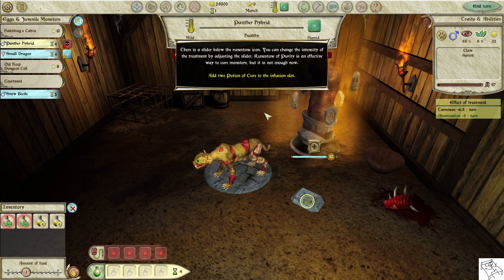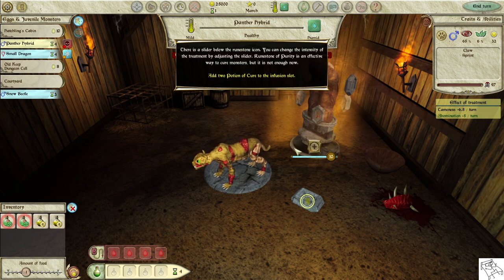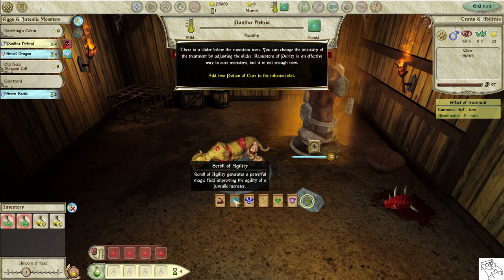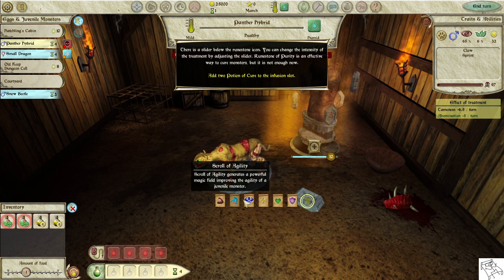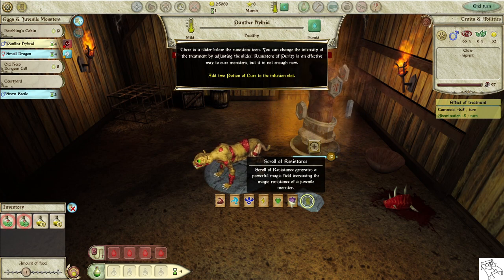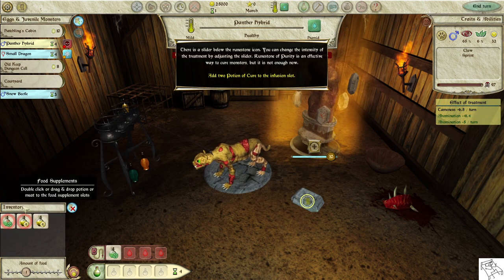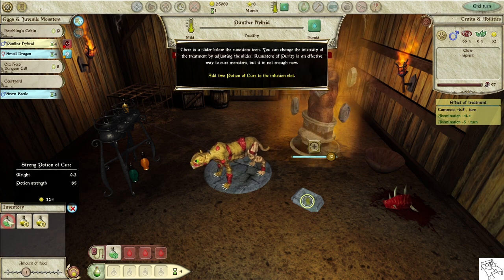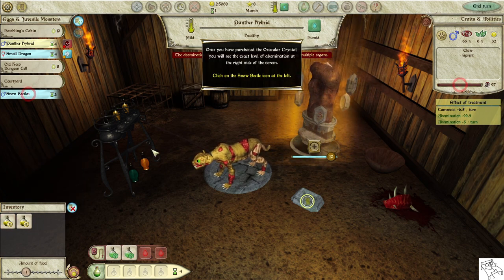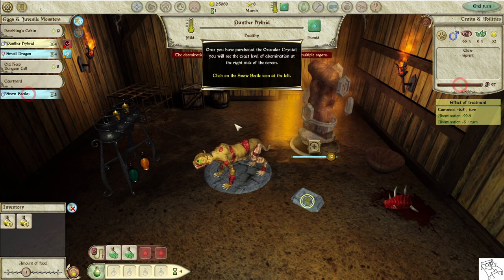But the runestone is not enough now. Add two potions of cure to the infusion slot. Once you have purchased the oracular crystal, you will see the exact level of abomination at the right side of the screen.